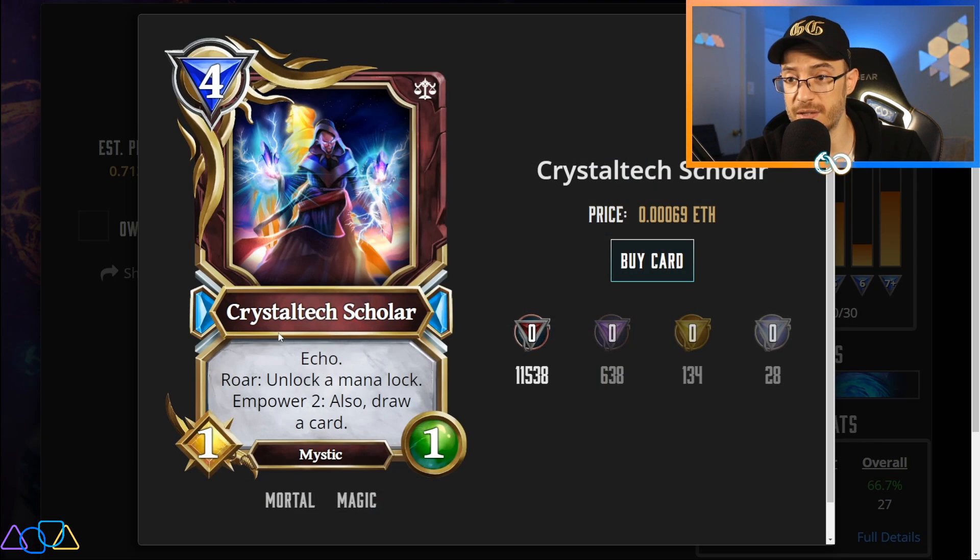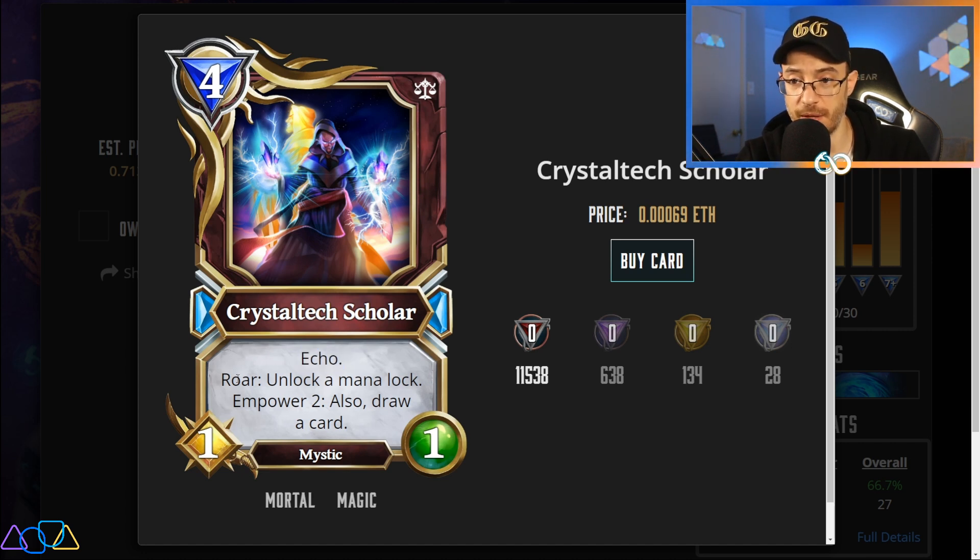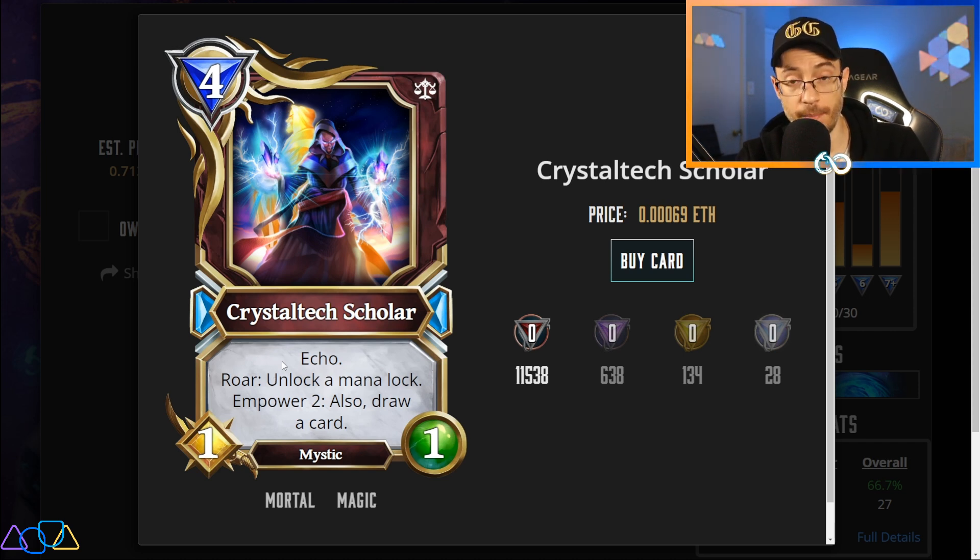One of the best cards in this deck is Crystal Tech Scholar. It has Echo, which means you get to play it twice effectively — the second time for only 1 mana — and it has Roar: Unlock a Mana Lock. The first time you play this it's 4 mana, it's a 1-1, but it unlocks a Mana Lock. The key is the second time you get to play it, it's 1 mana: Unlock a Mana Lock, and you can even empower it more frequently and draw a card. So 3 mana: Unlock a Mana Lock, draw a card, and play a 1-1 creature. The fact that it's 4 mana and you unlock twice means if you play this on 5 mana, it unlocks all the way up to 6, meaning the following turn you can use your bag of tricks to be at 7 mana. So you can go straight from turn 5 all the way up to 7 mana with a Crystal Tech Scholar.